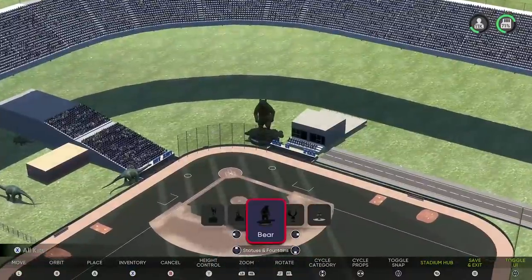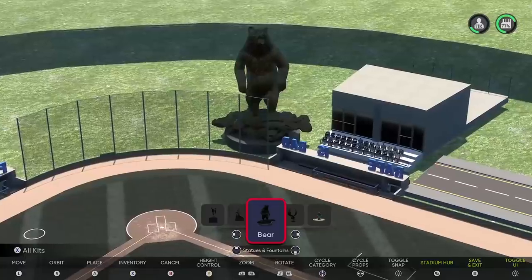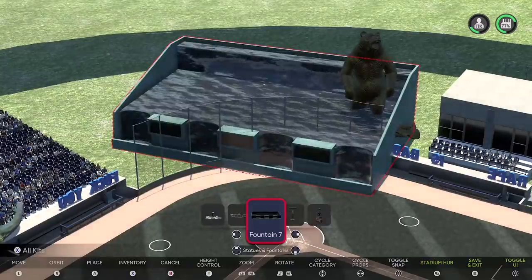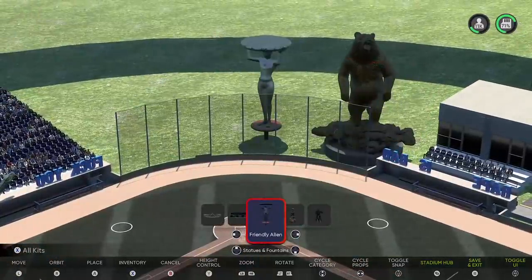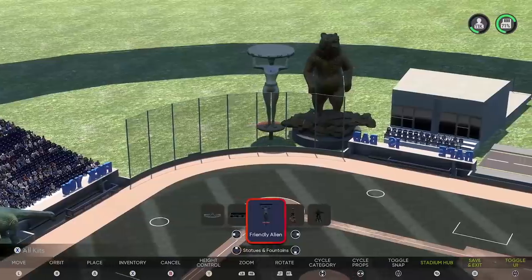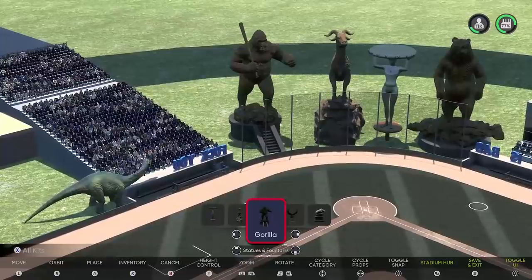Then I thought I'd place some statues behind home plate. We're going to put a bear statue down and honor the greatest football player of all time. A little friendly alien here — she's looking kind of thick but you still got that thigh gap. Just perfect symmetry. What unrealistic body expectations though — shame on them. Then we're going to put a LeBron statue here and an unarmed black man.